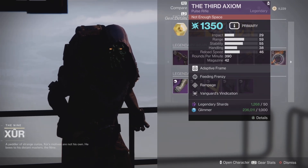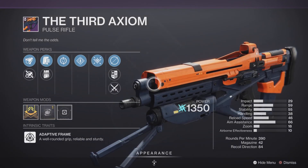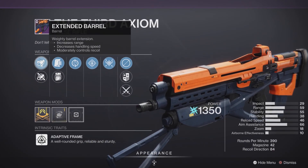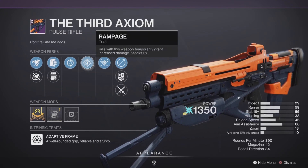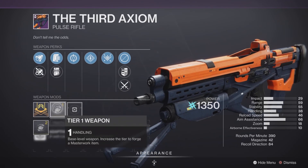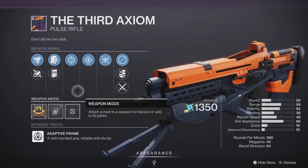Finally, the Third Axiom pulse rifle has some pretty decent rolls — almost close to a god roll but not quite. It's a 390 RPM with a Handling masterwork, Feeding Frenzy, and Rampage. Should still be pretty good in both PvE and PvP.